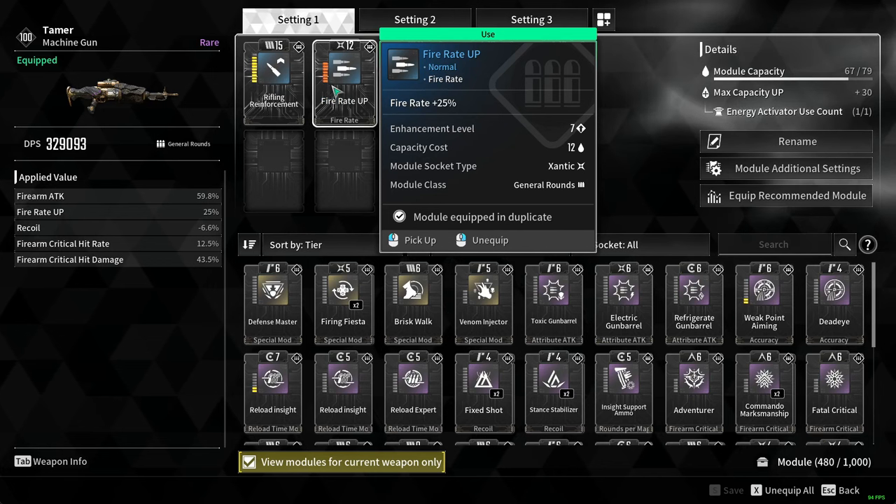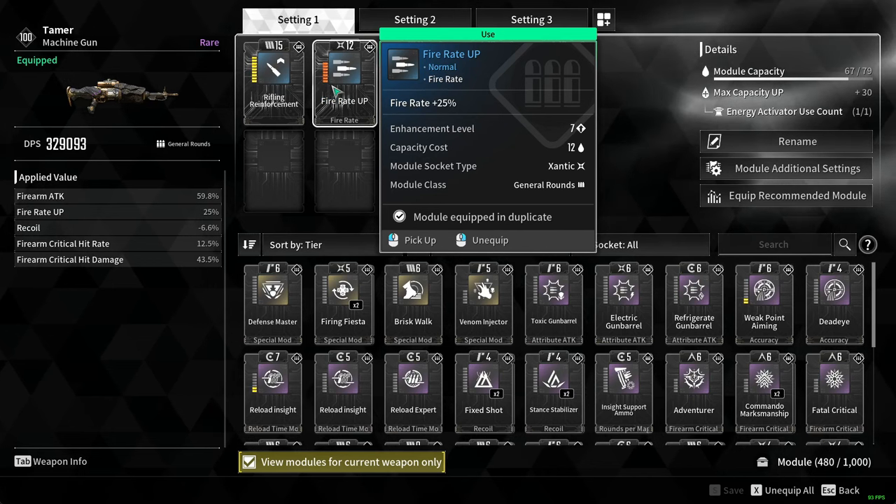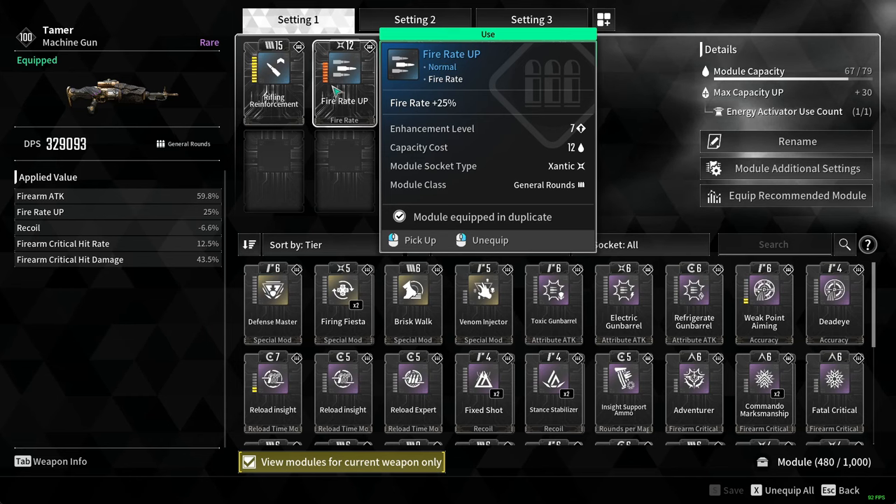Next is Fire Rate Up. If you max it all the way, you get 25% more fire rate, so you're basically dishing out more damage per second.